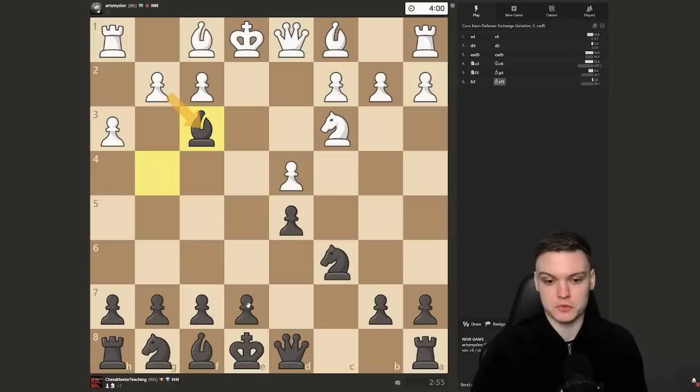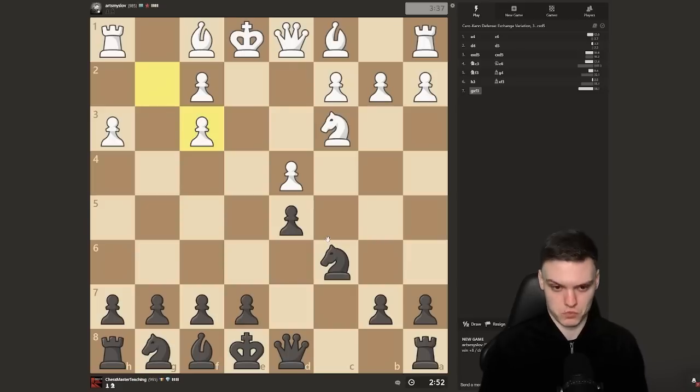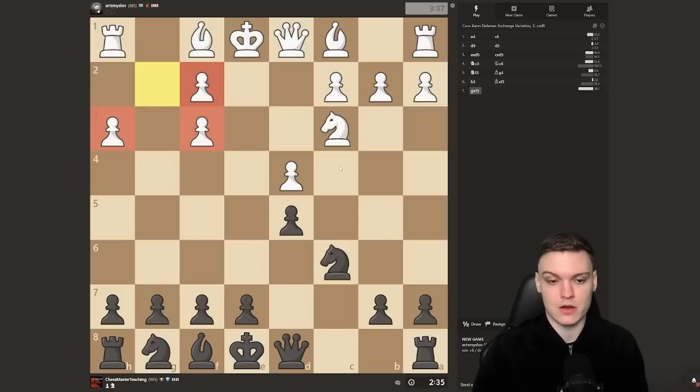Against both moves I'm going to be going e6, then knight f6, bishop e7, castling, and then trying to go for queen-side play. I really recommend what you want to remember is how you get castled. Once you make sure you get castled with a reasonable position in every single game, then it makes more sense to worry about how to play the middlegame. We see g-takes on f3, giving my opponent a very vulnerable structure — these pawns are really, really ugly together, they cannot really defend each other, and that's a really big long-term weakness.